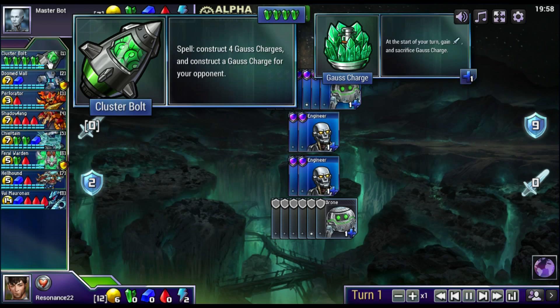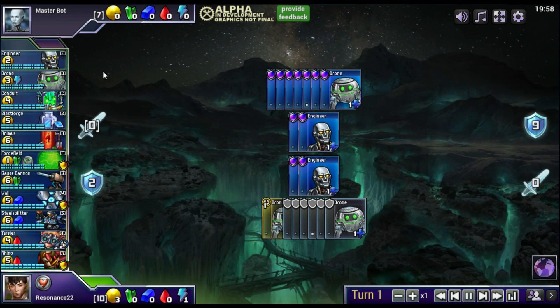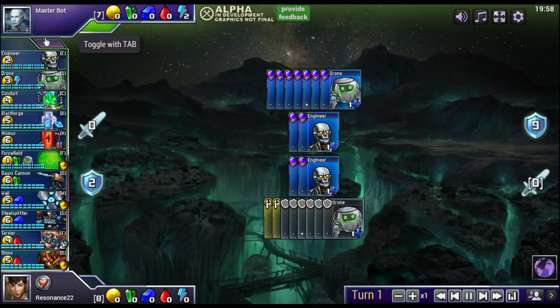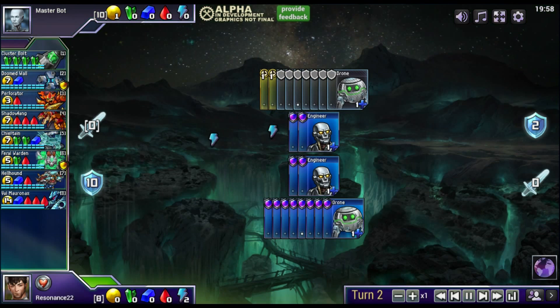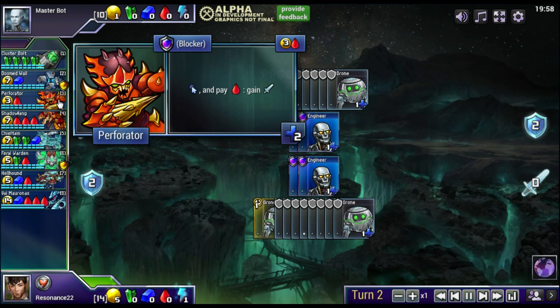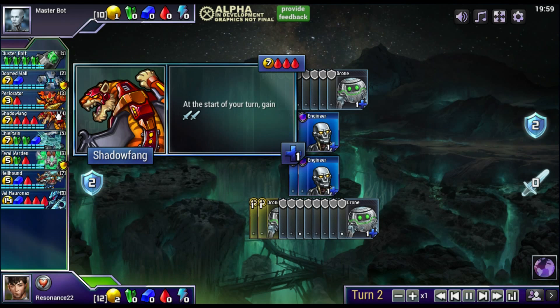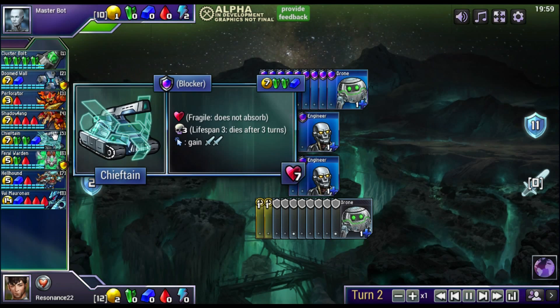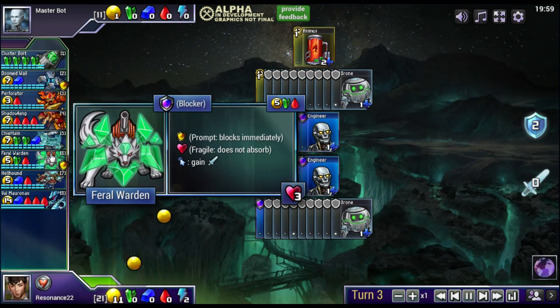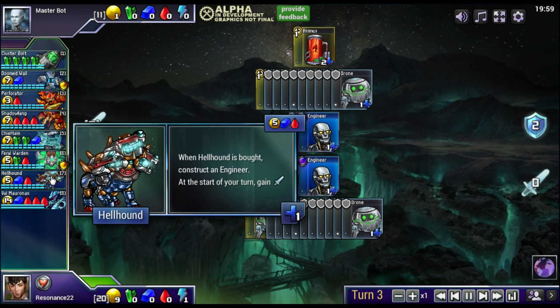The first tab of units on the left — all 11 of these are available in every game and form the Prismata base set. The second tab contains a wide variety of units randomly selected every game from an expanding pool, meaning every game is different and you have to plan your strategy based on what's available. Your opponent also gets access to the exact same random units, so you always have to consider how they might react. With so many options and unit combinations, Prismata becomes a game of improvising a strategy and carefully responding to your opponent, rather than just memorizing a build order.